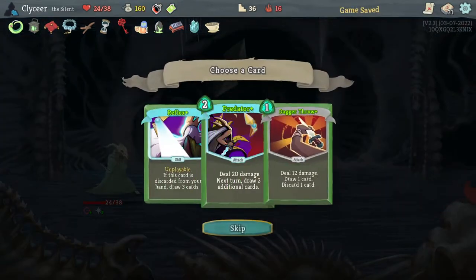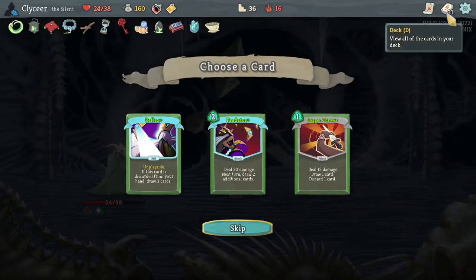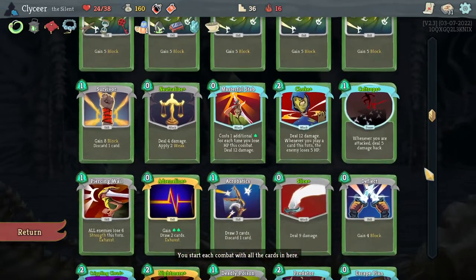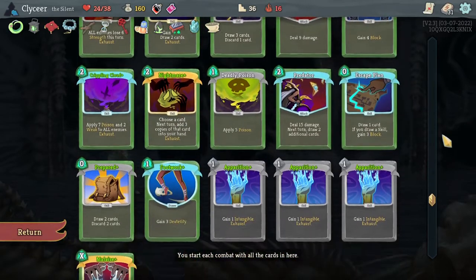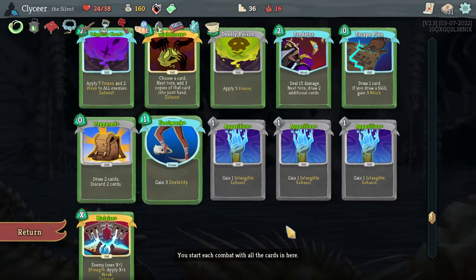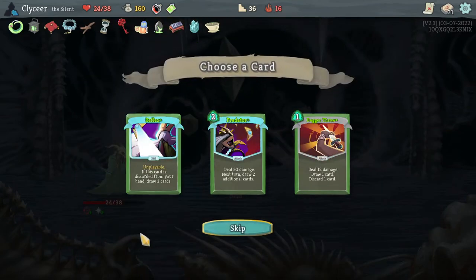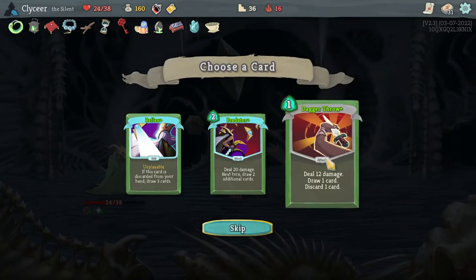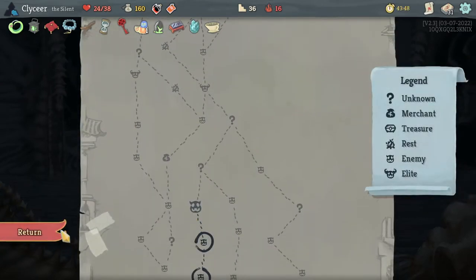How much actually discards now? One, two — and I skipped over Survivor, it's a three. I don't think we take Reflex Plus. I don't think I take Dagger Throw either. Maybe I do — let's take the Dagger Throw. I don't think I play the Apparition this turn because there's not much point. Still had three energy. Did damage, didn't take damage — I like it.